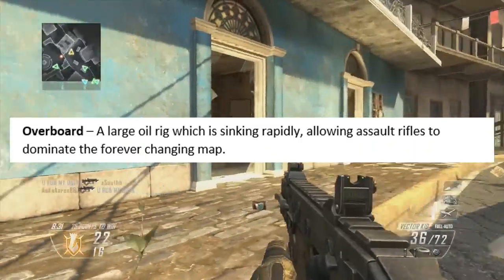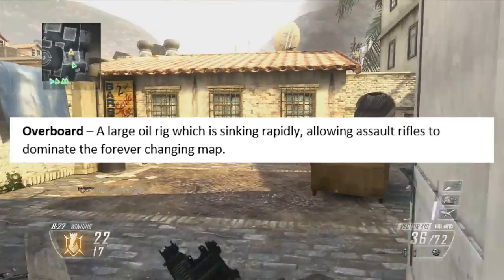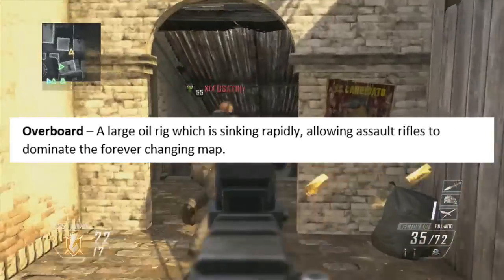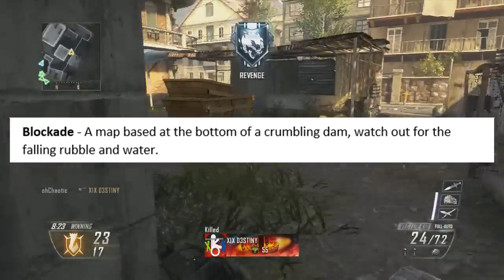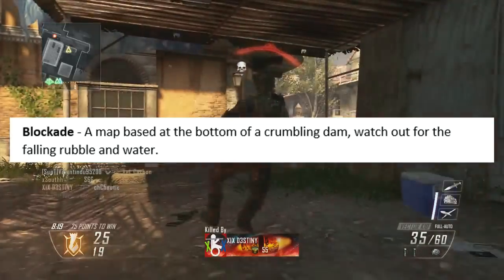The next map is called Overboard, which is a large oil rig that is sinking rapidly, allowing for assault rifles to dominate in the forever-changing map. The next map is Blockade, based at the bottom of a crumbling dam — watch out for falling rubble and water.